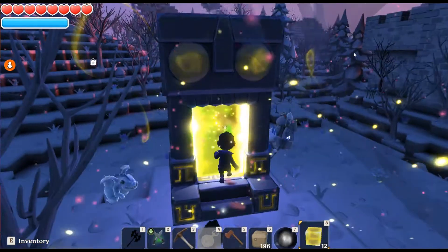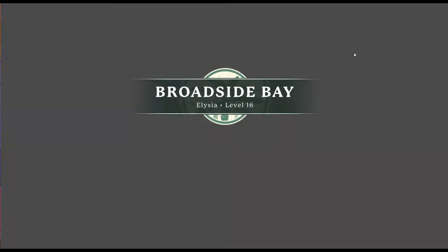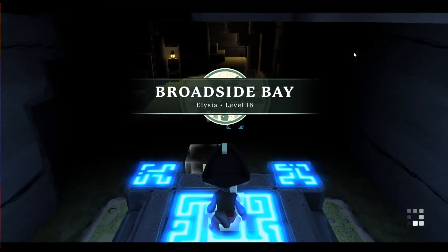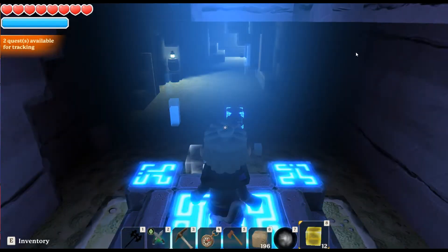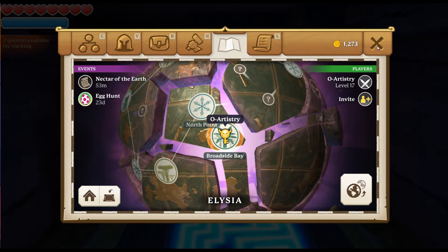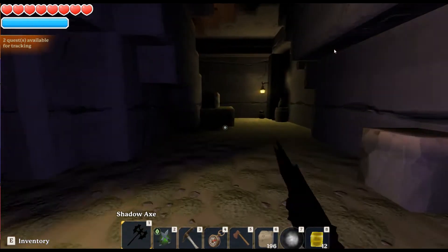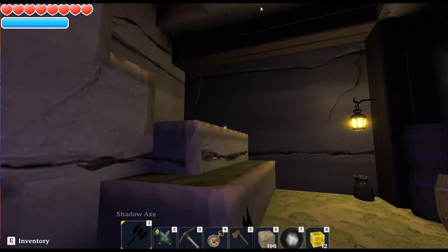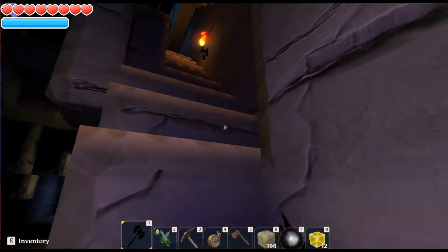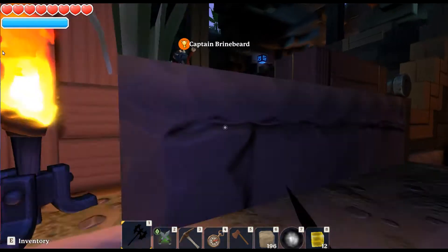So we're just going to dive on through to Broadside Bay. So here we go — Broadside Bay. This looks like it's the area where the key would be. Let's have a look. Yes, so we're here. Didn't take us that long actually, so that's really exciting. So let's see how we do here.